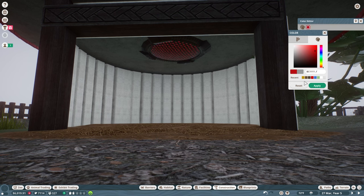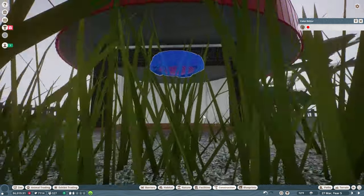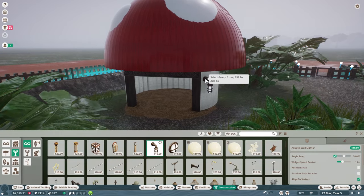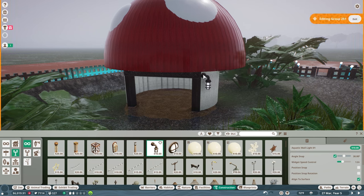Now I'm going to put in what seems to be a heat lamp — it's just a red light, it doesn't actually act as a heater, but I thought it'd look cool to have a red glow at night. Then we'll give them a little front porch light, because what house is complete without a front porch light.